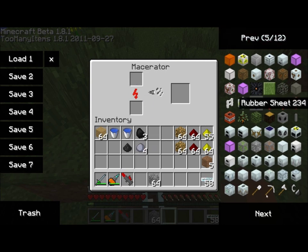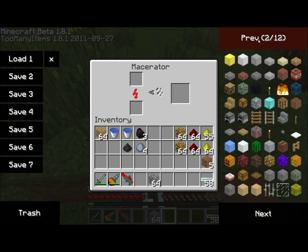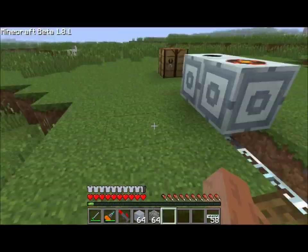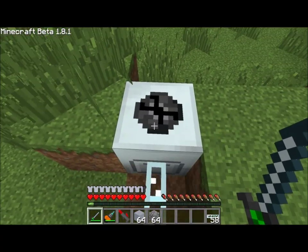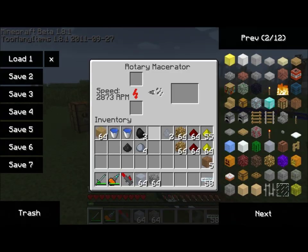The rotary macerator may not process the clay, because the rotary macerator doesn't know it can process clay yet. So let's get a regular macerator going. I've got a standard macerator here, and put a piece of clay in there. Let's check out what we have to macerate — yeah, that's what we have to macerate. I'm wondering if that'll fit in the rotary macerator — no, it doesn't. Once the rotary macerator gets updated, perhaps it will. So we get some clay dust when we macerate that clay.